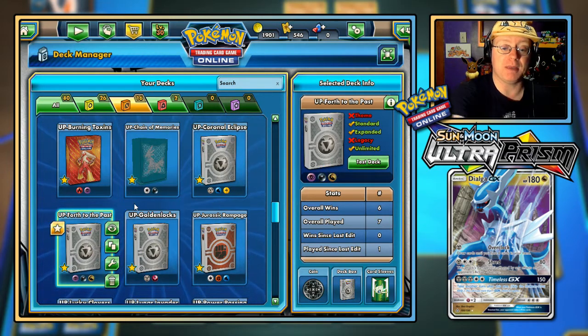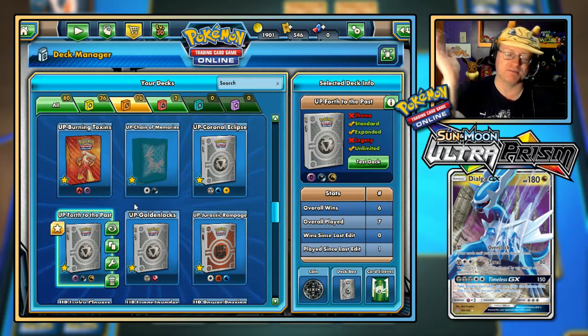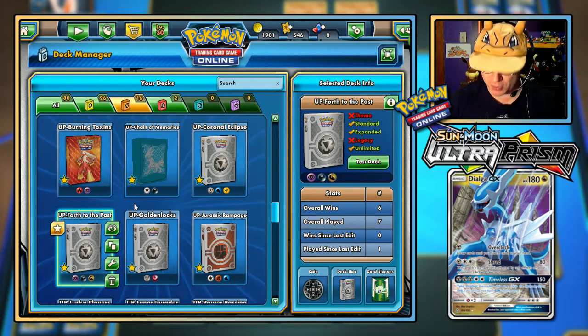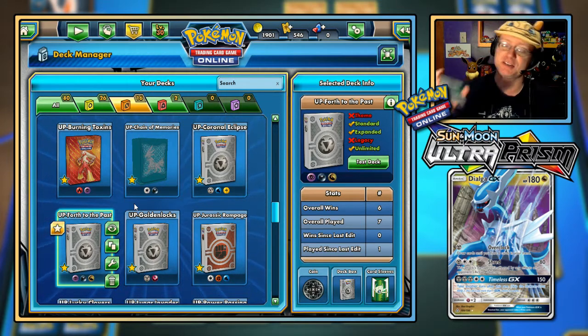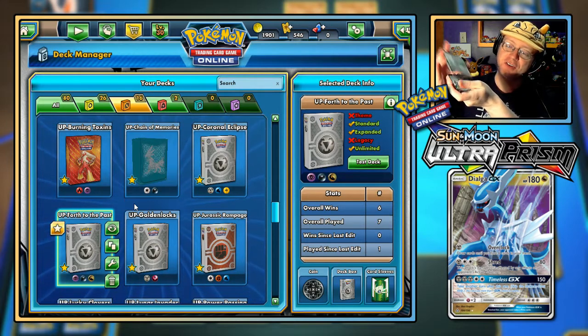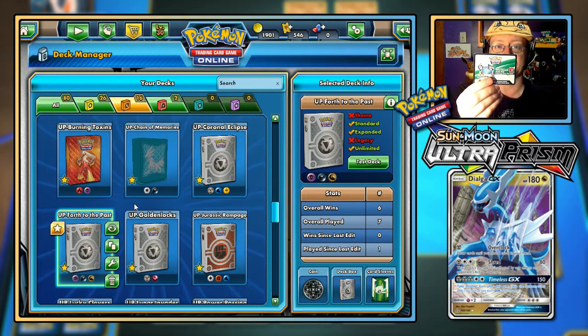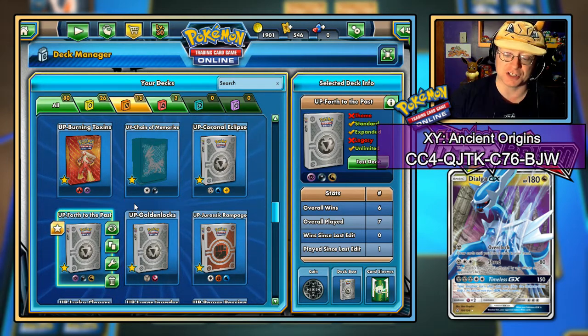You probably heard me complaining about that all throughout the actual video where we showed off the Golden Locks deck. This one is going to be featuring a Pokemon GX. The deck is called Forth to the Past. If you don't know what that reference is, you need to watch more movies from the 80s — I forget when the other two sequels came out, but you guys probably know what I'm talking about. Before we get started, as per usual, we've got a whole stack of code cards here, starting to get a little bit low. My friend Anderson from the Heroes Beacon Pokemon League has given me a number of codes, and randomly drawn we're going to have an Ancient Origins Booster Pack.